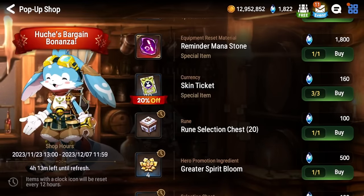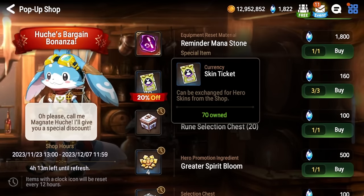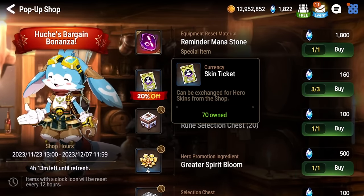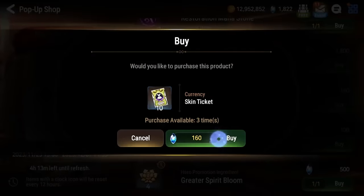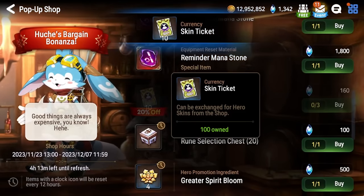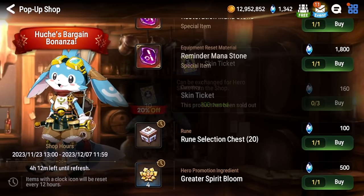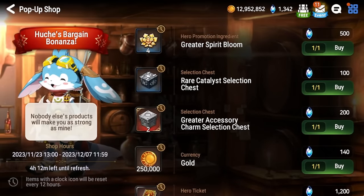Skin tickets — I think these are a good deal if you're into aesthetics. If you don't care at all, skip them. Skin tickets are very rare in this game and hard to get without spending money. The only time you consistently get them is from the Epic Pass, which runs about four or five times a year, and you only get about 20 from it. Here you can get 30 for 480 skystones. Smile Gate should do more with skins since they're a very easy way to monetize the game, but these are worth it if you're into skins — otherwise it's purely cosmetic.